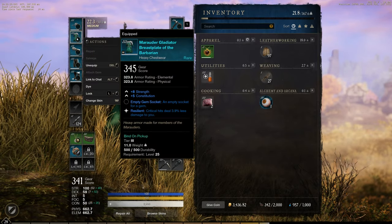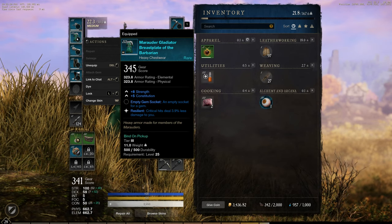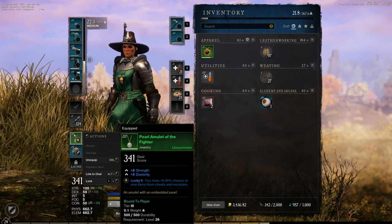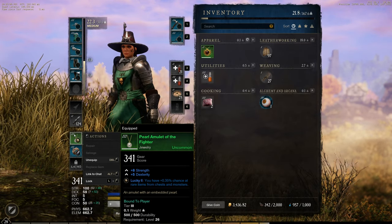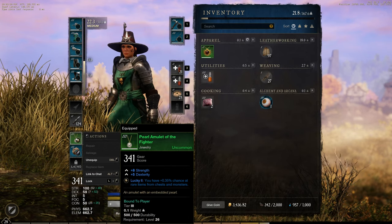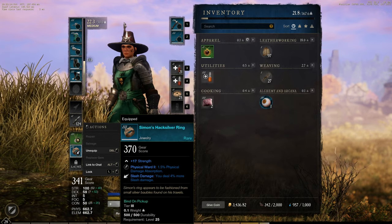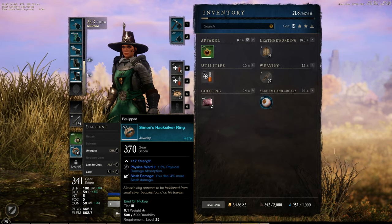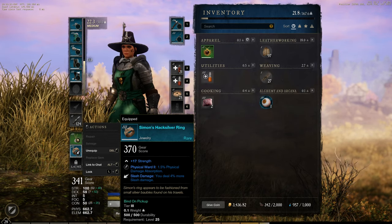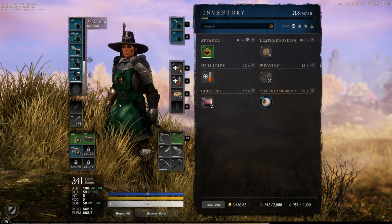The heavy chest wear has plus 8 strength and plus 5 constitution attributes with the same resilient perk. The amulet slot is equipped with the pearl amulet of the fighter that gives plus 8 strength and plus 5 dexterity attributes with a lucky perk that gives an additional 0.35% chance of finding rare items. The ring slot is equipped with Simon's hack silver ring that gives plus 17 strength with a physical ward gem that absorbs 1.5% physical damage and a bonus 4% slash damage perk.